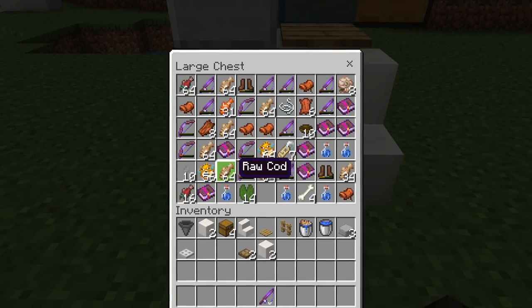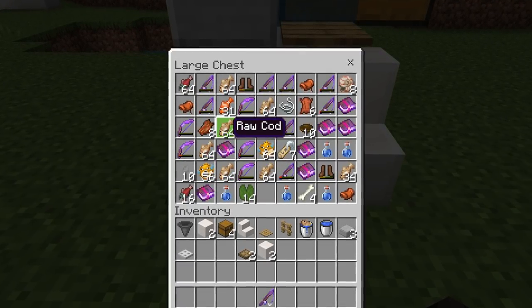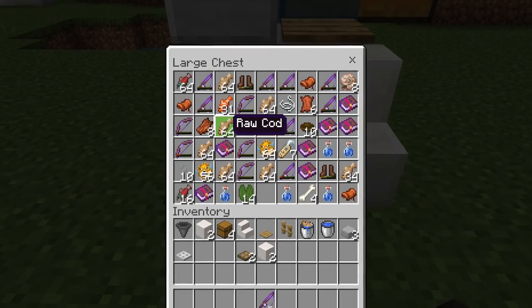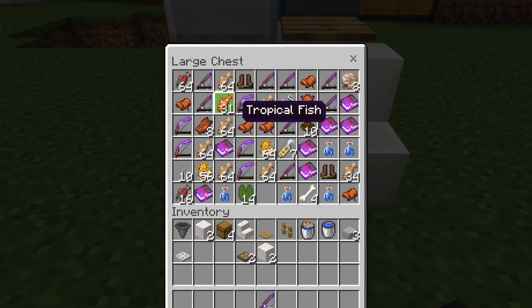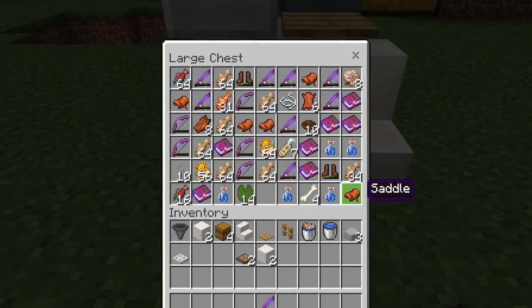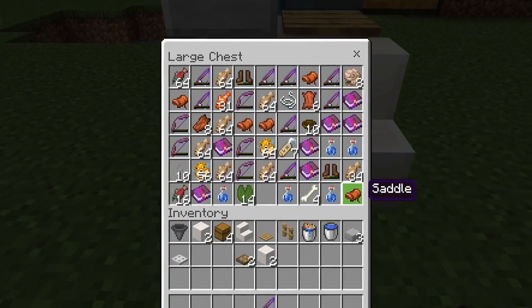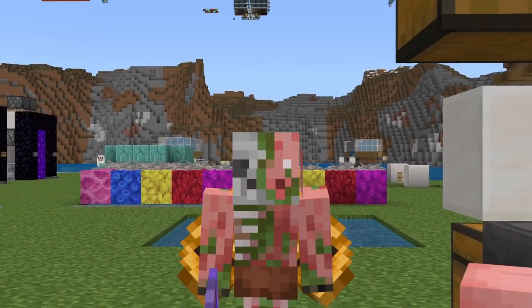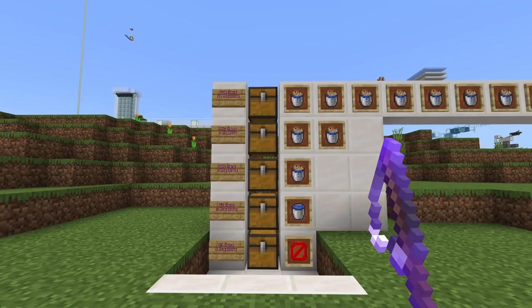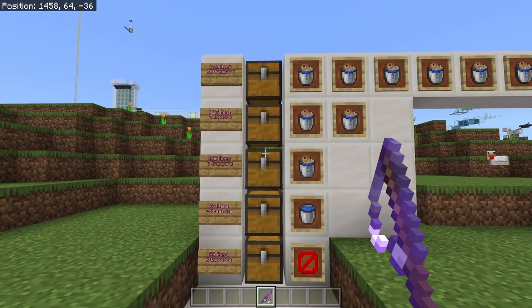These are also a great source of fish that you can smelt down for a pretty decent food supply, and of course you get a fair amount of experience from AFK Fishing. Not to mention, this is basically the best and most reliable source of saddles in the game, besides a raid farm or villager trading hall. So of course the rates of an AFK Fish Farm are very randomized, but a decent AFK Fish Farm will get you about 580-ish items per hour.